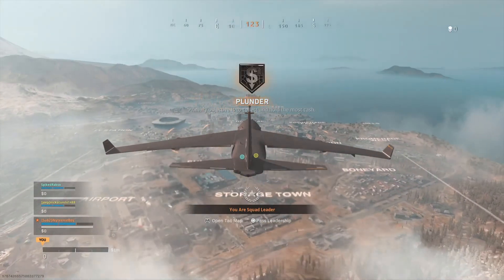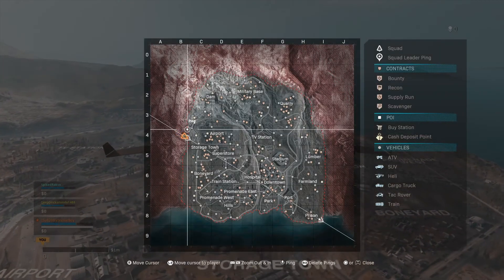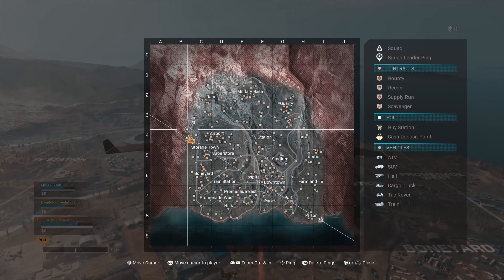Plunder: secure cash by completing contracts, looting, or eliminating targets. Alright soldier, mark a drop point for your team.